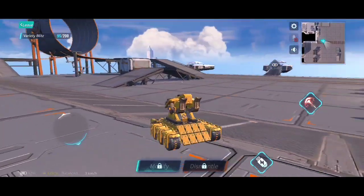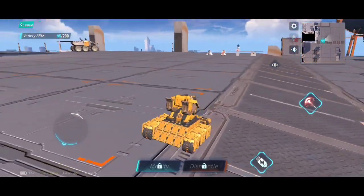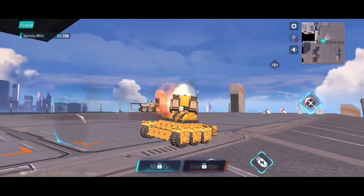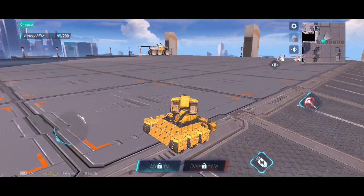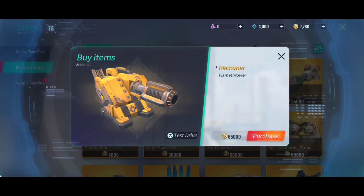Let's try the flamethrower — let's drive this one. This one's a robot I think. Okay, this one's powerful, oh my goodness! Boom boom boom boom. I'm kind of liking this one. Let's return to the lobby.